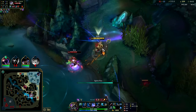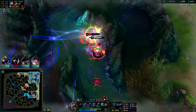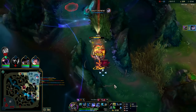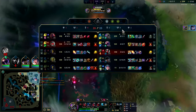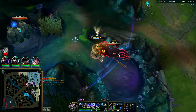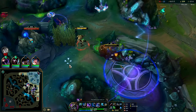Crazy — she actually caught up through the Wither. Auto, Q, get the Wither on her, auto, Q — got it. She is 3 full items but I am 3 full items as well. We both have Merc Treads so neither one of our tier 2 boots was pulling that much value for either of us.